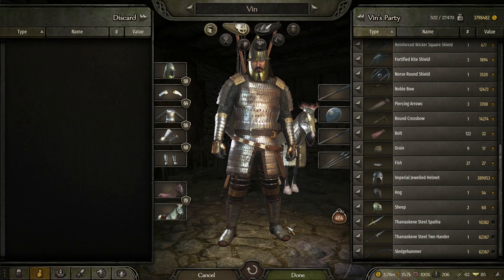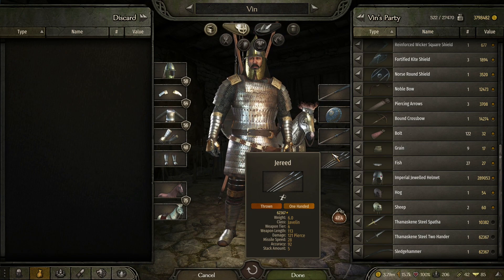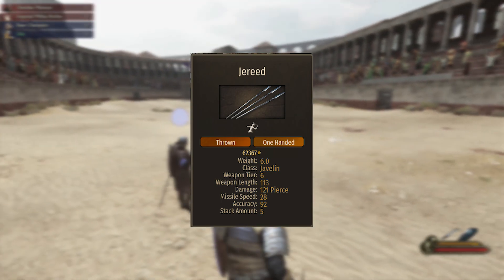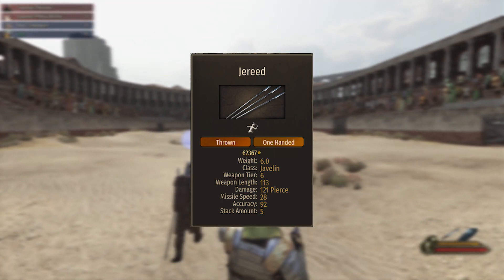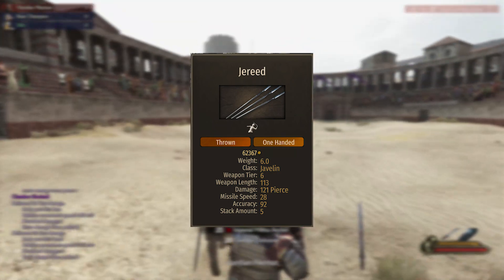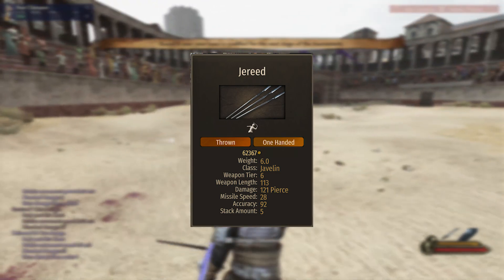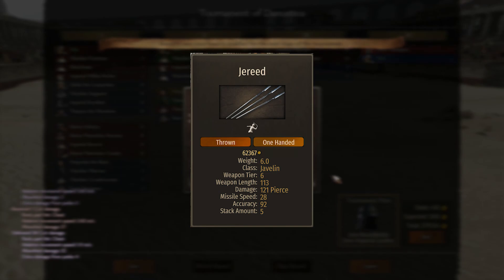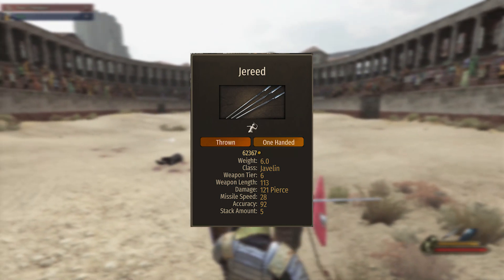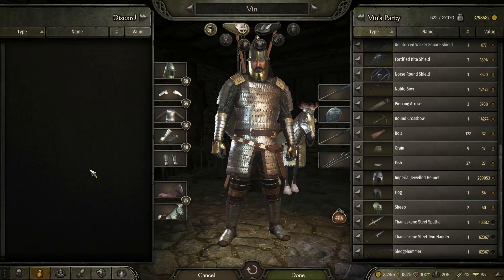Moving on to the javelin, the best javelin in the game is going to be the zarid. It is fairly common late game but not early on, and it is fairly expensive — it cost me around 90,000, though in the current area on screen it shows 62,000. I'll put a map on screen so you can see where to get it. It does 121 piercing damage, has a length of 113 so you can also fight off enemies with it as a one-handed weapon, has an accuracy of 92, and a stack amount of 5.